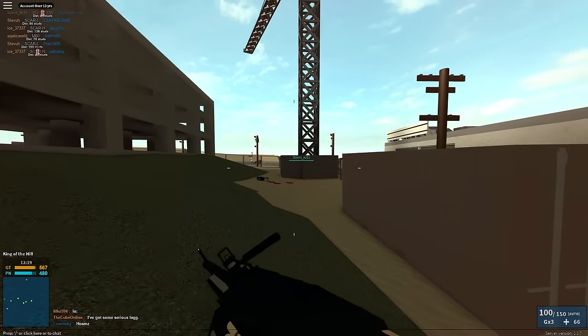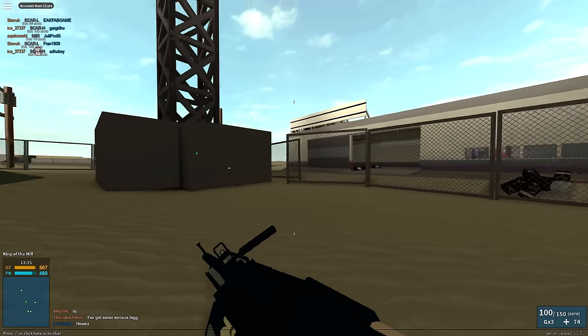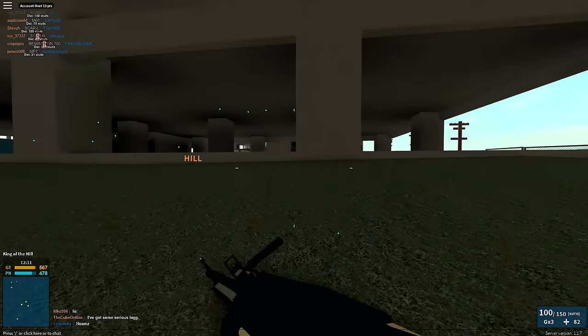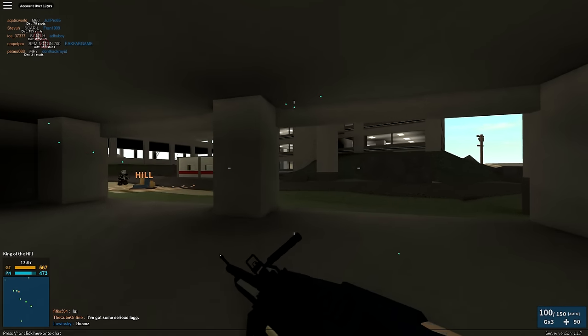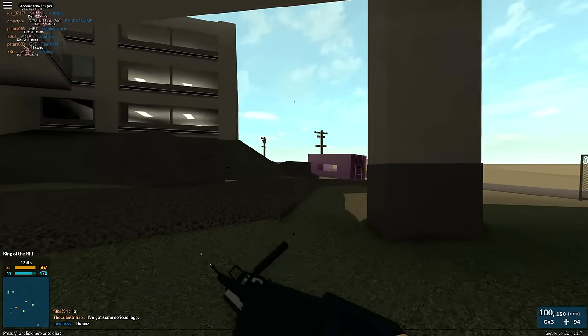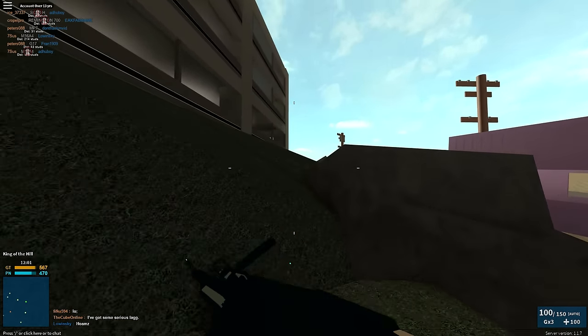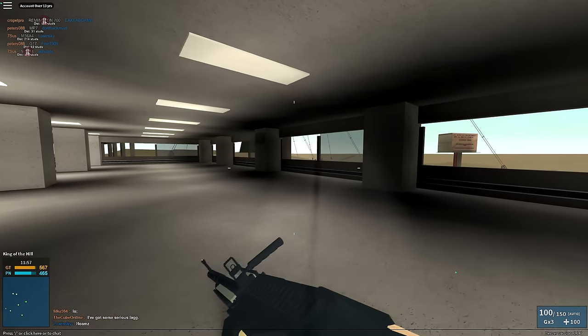There are currently 63 weapons in game, which is quite impressive. While the sounds may feel a little flat, the damage, fire rate and recoil are quite balanced, and each weapon has its own place. Currently there are seven playable maps and three game modes: Team Deathmatch, King of the Hill and Domination. The maps range in size and generally fit the mode quite well, though on some maps you might be searching for an enemy a little too long.